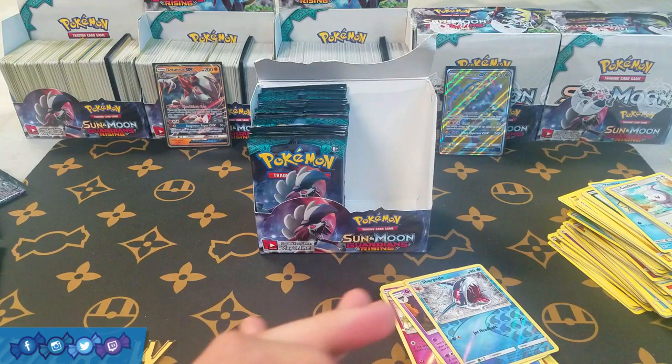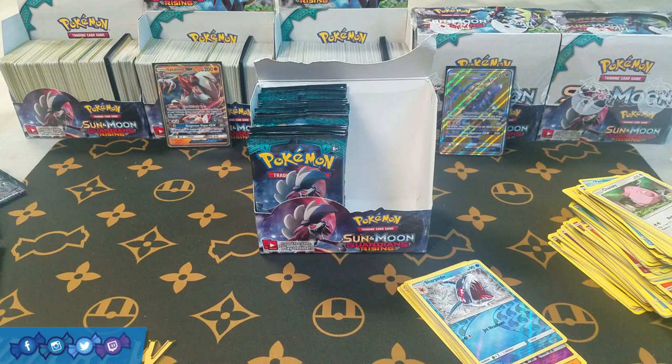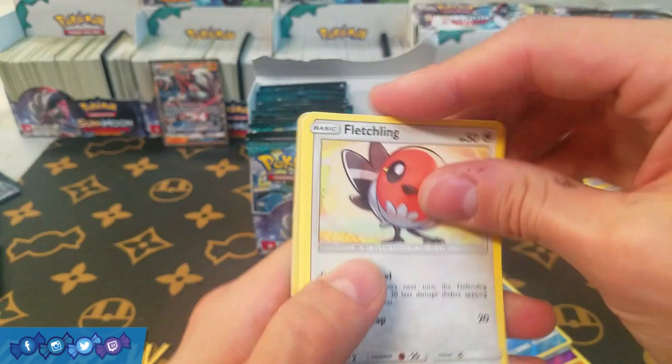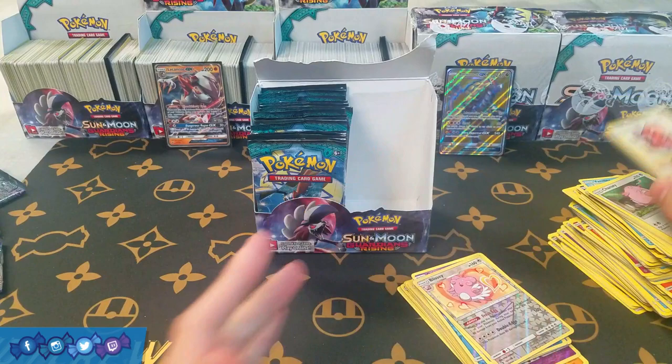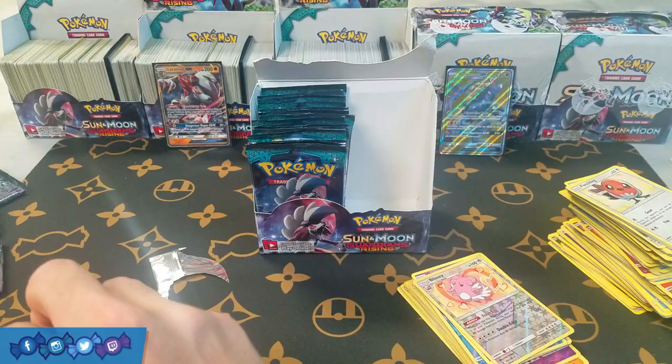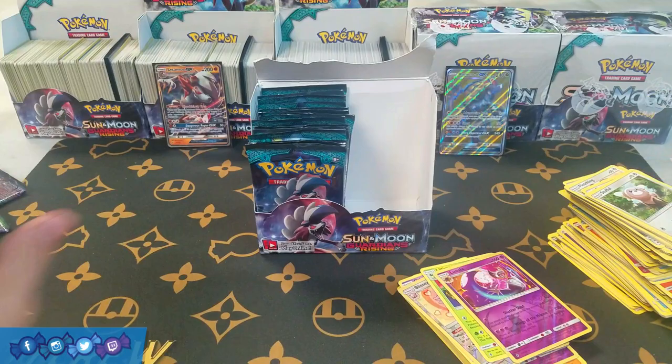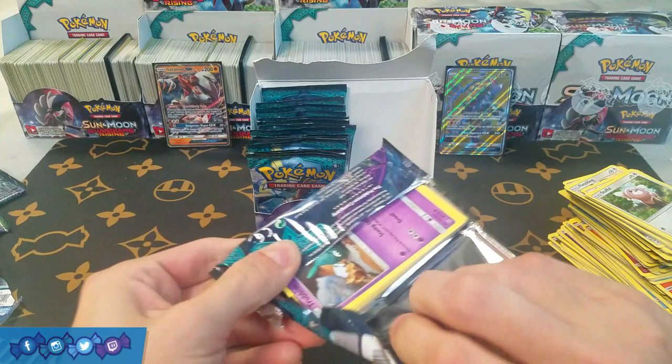Sharpedo and Gothitelle. First half of the box, guys — I gotta say I am not excited, I am extremely worried. But I know the Guardians Rising boxes are not mapped like the first Sun and Moon boxes, so you never know. That might mean our Ultra Rares are disproportionately in this other half. So we have Blissey and Oricorio — double rare, that's at least kind of nice. Lunala and Lillie — double rare yet again.